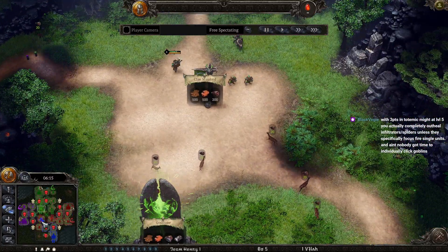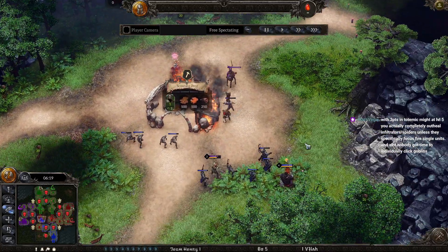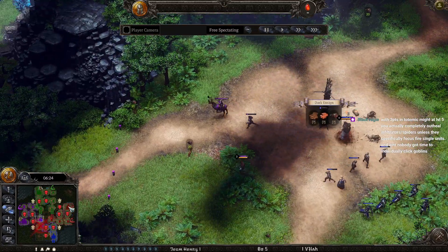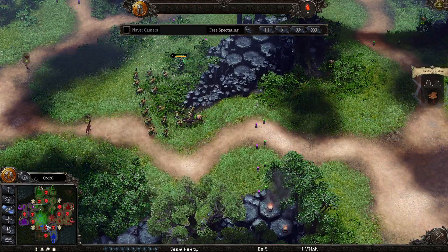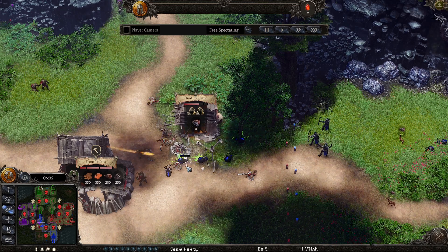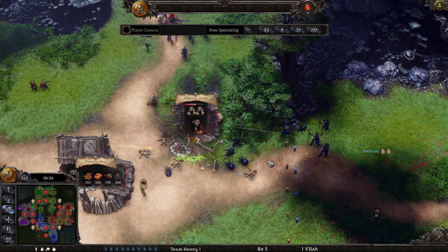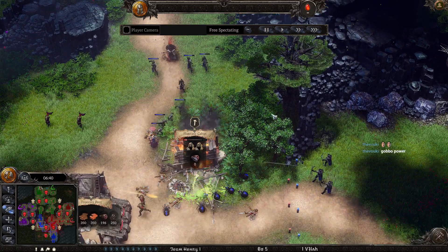It doesn't look like we have an update on the creep situation on the minimap — most of the maps still have bugged out creep counters, so they do not vanish when those are cleared up. Slightly disappointing, but hey, at least we got a patch. I probably have to make a patch summary video just to keep everybody up to date so I don't have to explain every game.